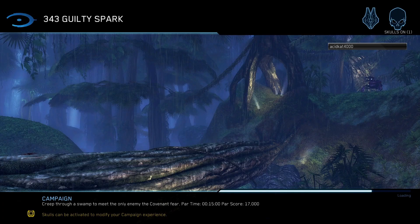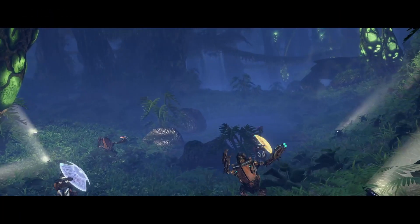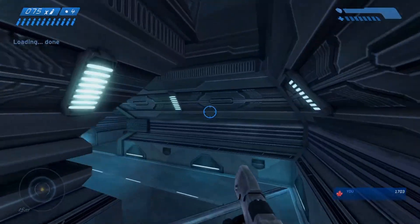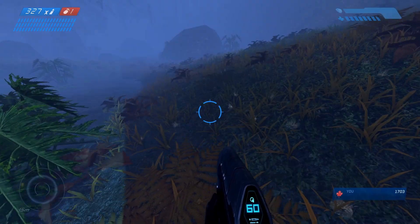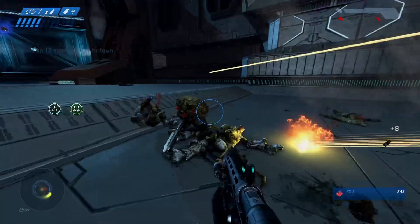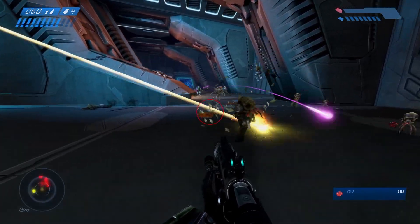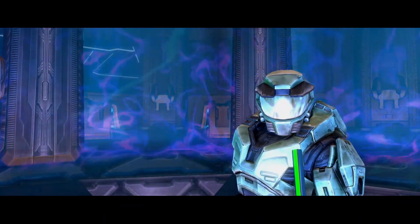It's time we learned about guilt — 343 Guilty Spark. I'm calling this the Flood level. It opens with me gunning down some grunts and jackals, then finding the entrance to Spark's Labyrinth. This level absolutely sucks — it's just a maze. I straight up accidentally navigated through the first part of this mission, and the last part was just a speedrun to the end. Moving on to the Library, this was surprisingly easy. I mean, I died a ton and didn't beat the par time or score, but I was expecting this level to be way more of a roadblock. I mostly died to explosions at random points, but either way I made it to the end of the level.